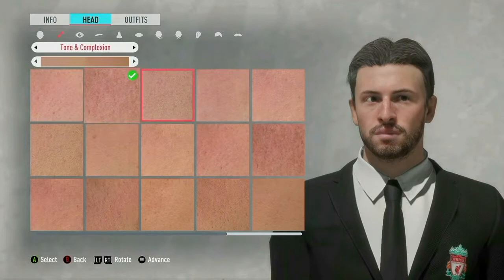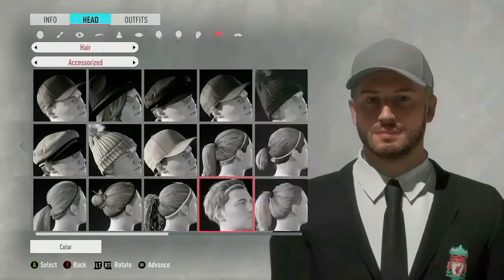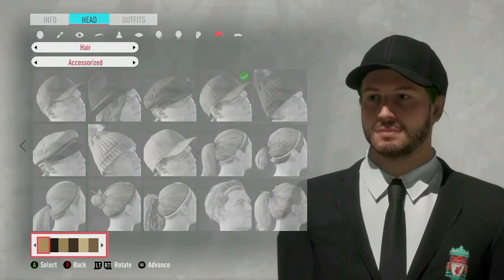We've got all the skin variations, hat variations, and hair variations. It's great how they've done this. Should I put a hat on? I do wear hats myself. Wait, this is the hair colour — you can have blue, green, and pink hair. Nice one! I'm gonna really enjoy customising my manager.